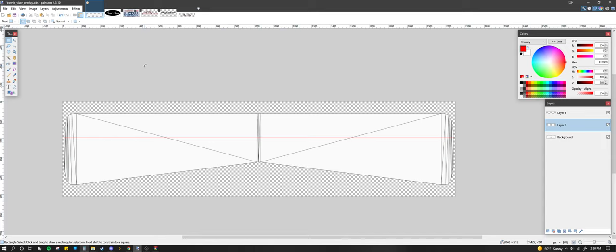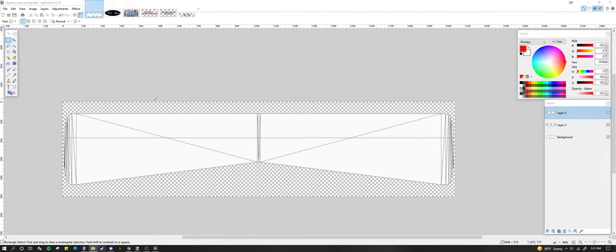Basically, anything below this line is going to show up visible from inside the cab on your interior view. Everything above that line will not show up. That's your best case if you want to do this the first time without going into the game and finding your texture is messed up. This is also why I save things in projects — PSDs for Photoshop, PDNs for paint.net — so it saves your project in its layer form, completely editable for the future.